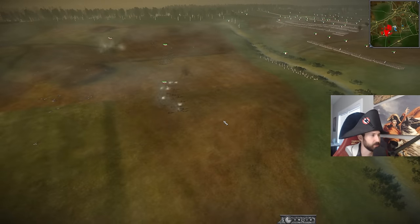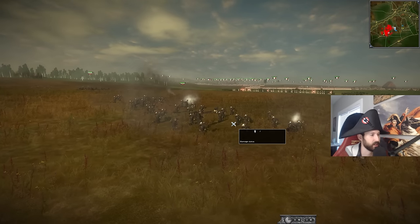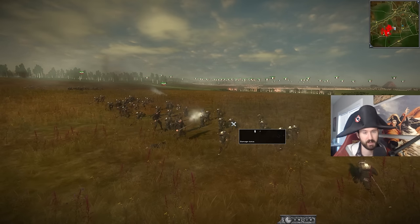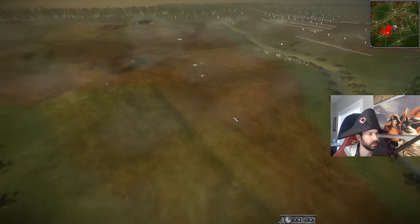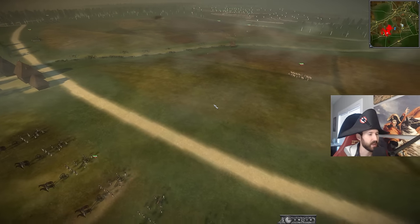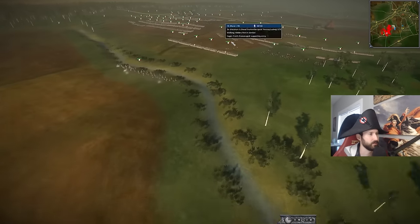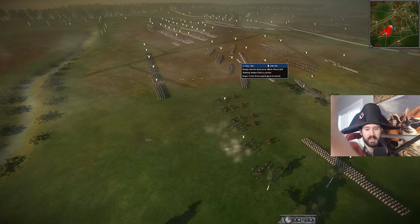It looks like Russia should be able to kind of gain control of this fight. I like how it's starting off untraditionally — kind of starting off with skirmishers rather than cav, which is usually what you see in NTW3. A little thing I forgot to mention in the intro: they have to fight in the center of the map. That's why all of these forces are concentrated in the center. I like that.